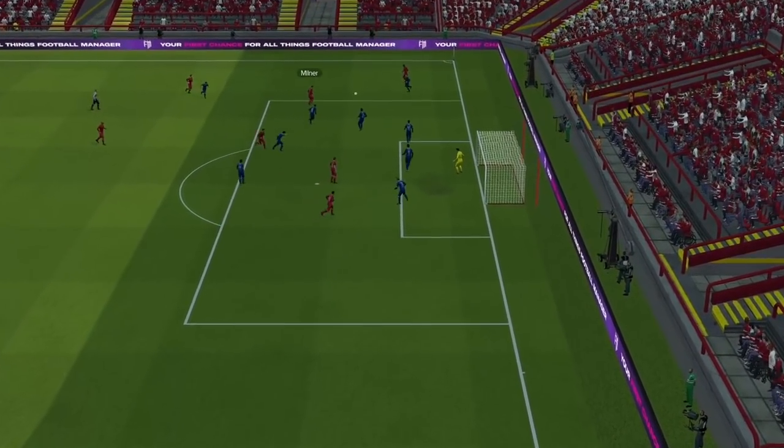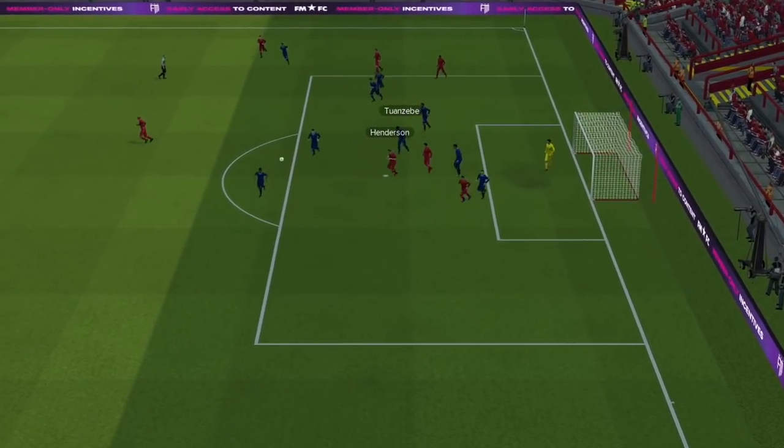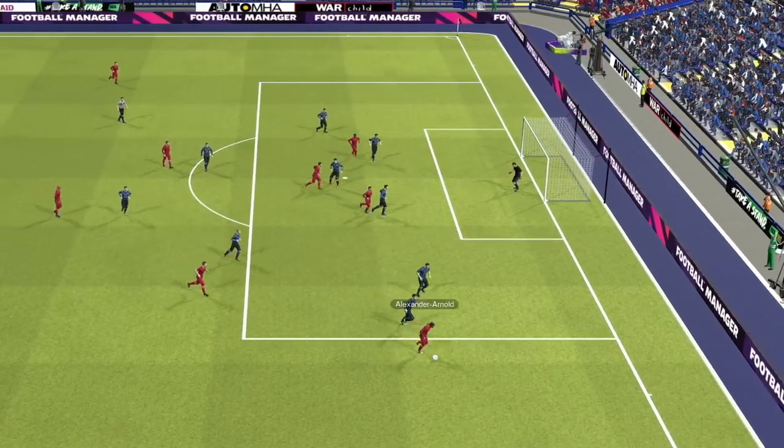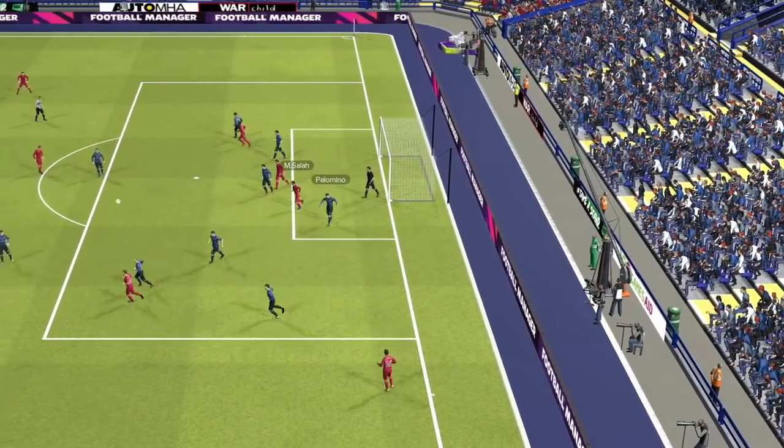In FM21, everyone was complaining it was too difficult to cross the ball. In FM22, the beta engine was too easy to cross the ball. So you can imagine the kind of challenge SI have when they're trying to balance this. In the public release version, I'm glad to see a lot of mishit crosses. That's the thing about crossing in the game — when it's successful, you don't always see the crosses finding their mark. And I'm very happy to see mishit crosses even from top players in the game.